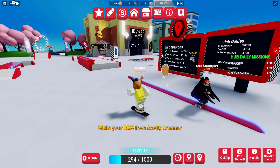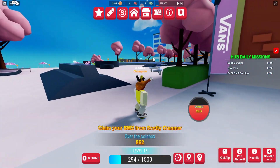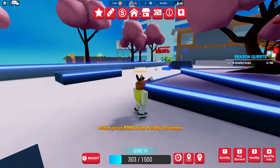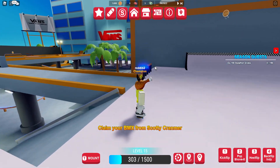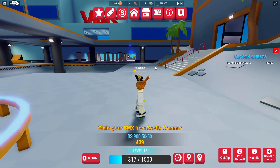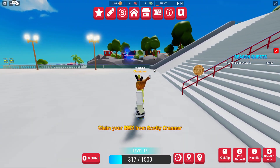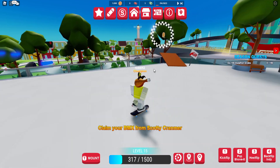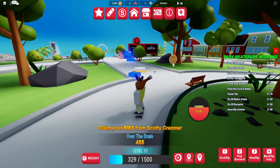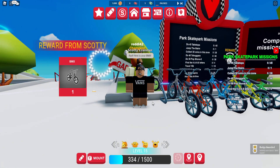The Park Skate Park should be over here. There's a nice arrow to tell us where we need to go - follow the arrow to see where it wants us to go. We can see the sign already. Hopefully nothing too complicated and nothing we need to buy. Looking at the board - clean your BMX, get our BMX, get the badge for that.